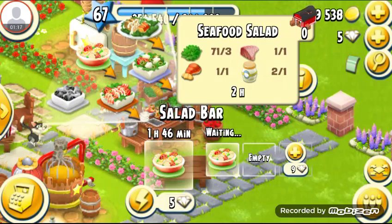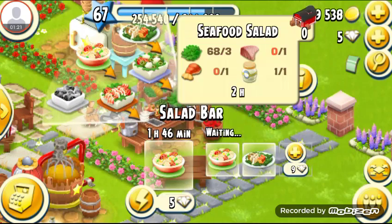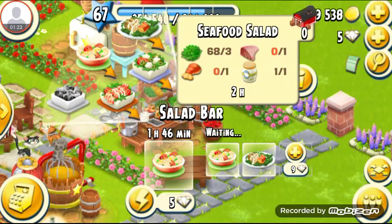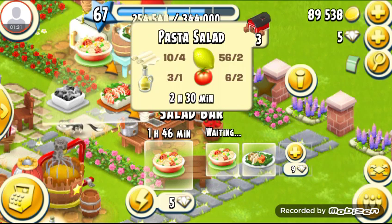The third one is seafood salad — I have zero, so let's make one! Seafood salad requires 3 lettuce, 1 mayonnaise, 1 lobster tail, and 1 fish fillet. It takes 2 hours. Now the last one, my favorite, is pasta salad.